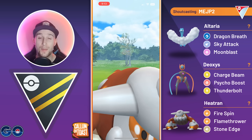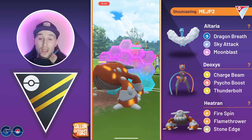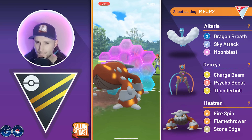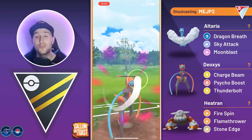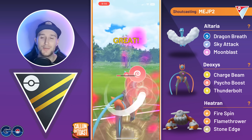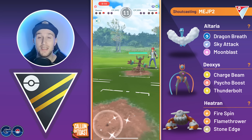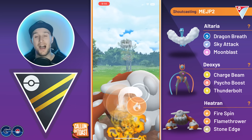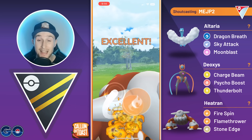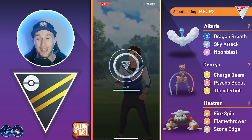We go for another Stone Edge, grabbing the final shield from the opponent. We shield the second Blast Burn, then swap and go for a Psycho Boost in a nice combo play — Psycho Boost takes out the Charizard. They get the Shadow Claw farm down, but we make it to a Flamethrower in time. It is enough damage to take out the Trevenant, and we take that game.